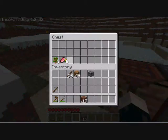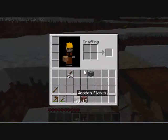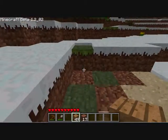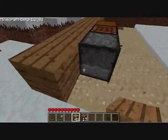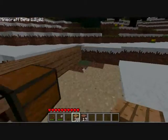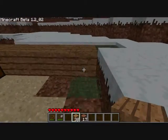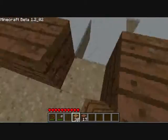Make sure you don't open a box, toolbench, or workbench. Make sure you don't have any food equipped when you open a chest, furnace, or workbench — because you will eat the food.